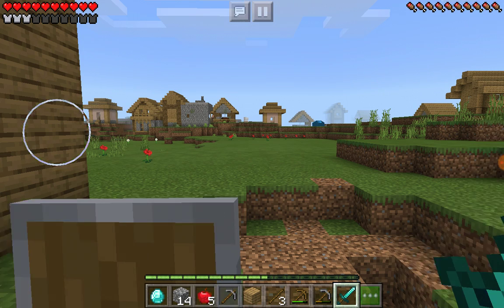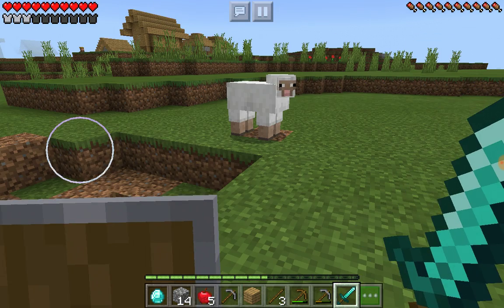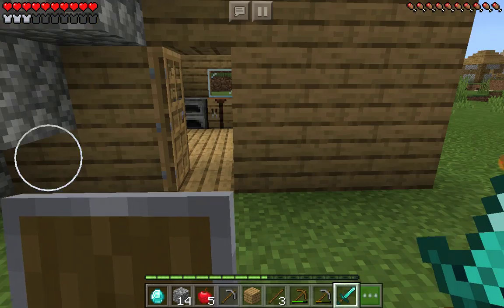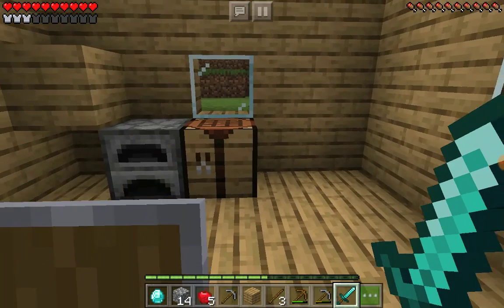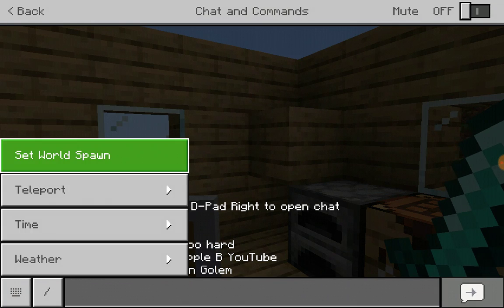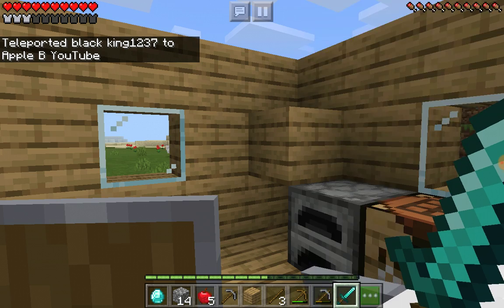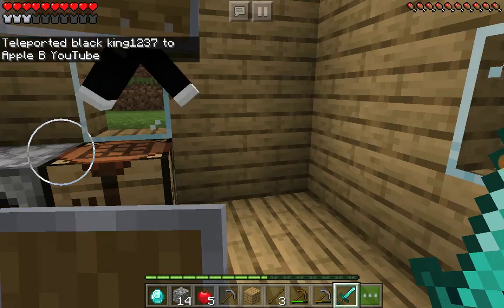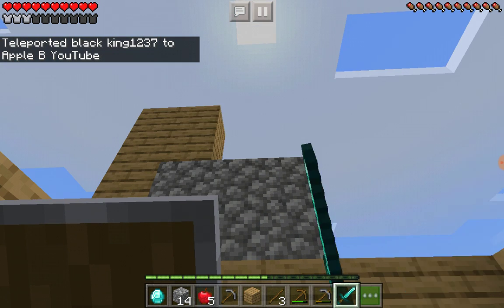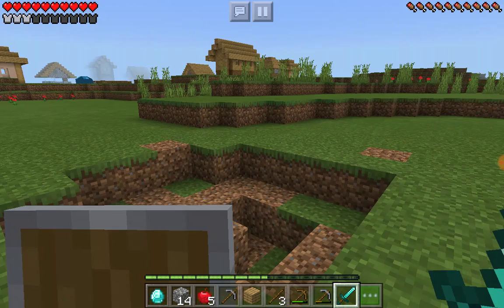Hey, where'd you go? In the village, okay. Did you get all your stuff? Yeah. Because I'm going to teleport you to me now. There you go. As you can see, that's how high I want the house to be. Okay, now I'm just going to get some wood.